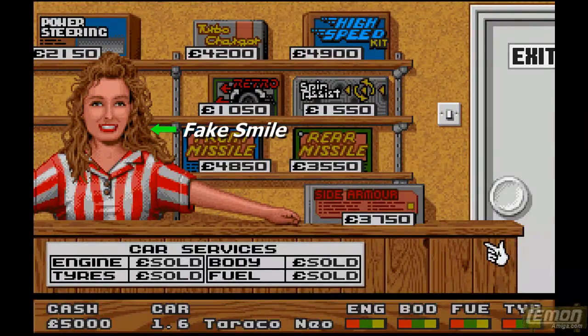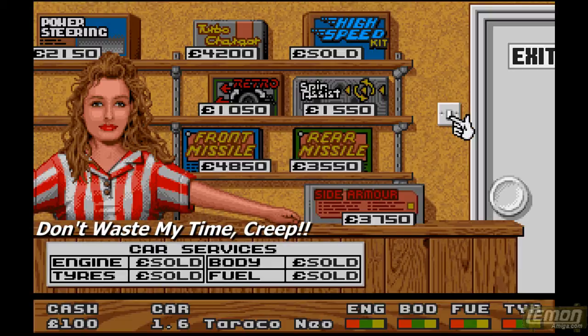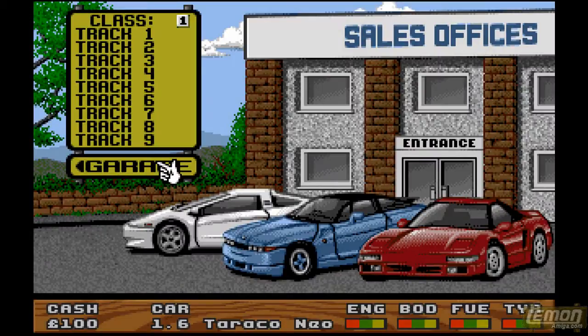By choosing the garage, we can actually enter another shop, and we receive the worst fake smile you've ever seen from a shop assistant, but from here we can buy ourselves some temporary upgrades. These will only last for one race, but we can buy ourselves higher speed, and that should hopefully help us get beyond the pack.